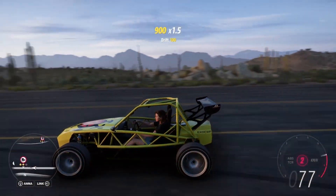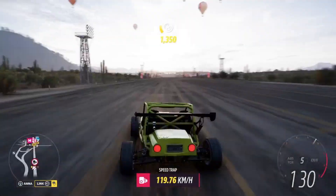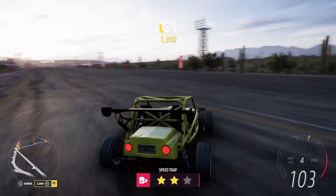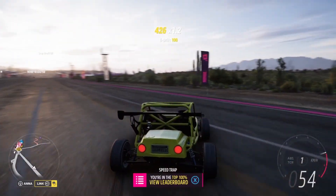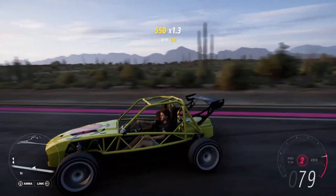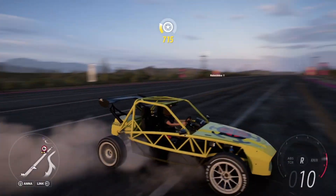This extremely weird-looking half golf cart, half dune buggy car has a big secret when it comes to farming wheel spins fast in Forza Horizon 5. In this video I'm going to show you what it is, but first I need to show you how you can farm skill points fast, because there's a new AFK money race that was recently added to Forza Horizon 5.